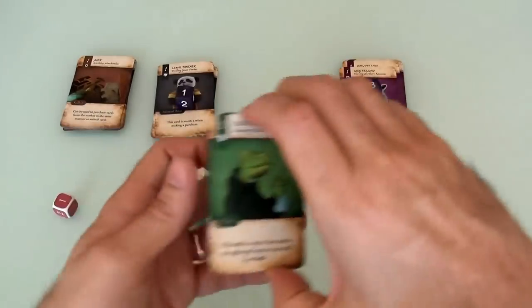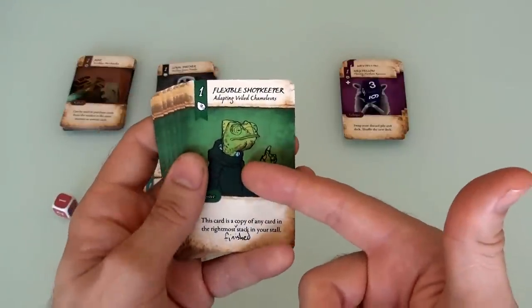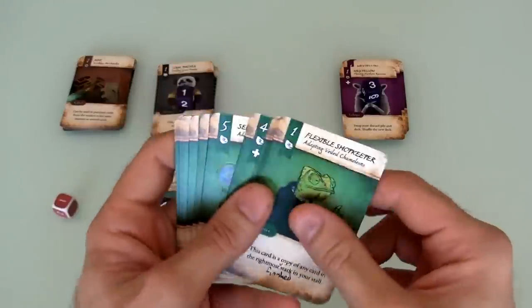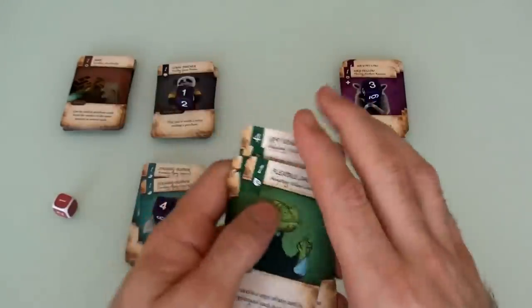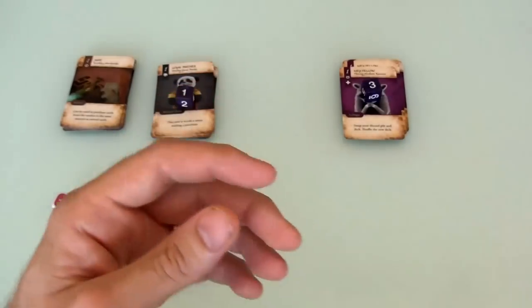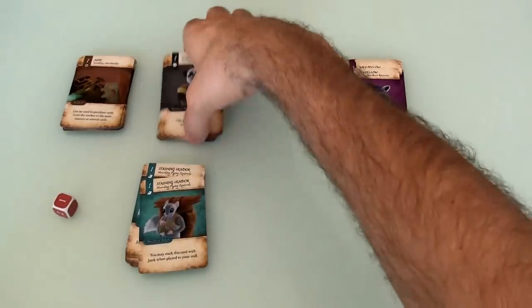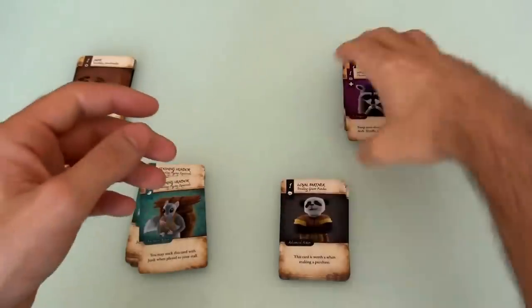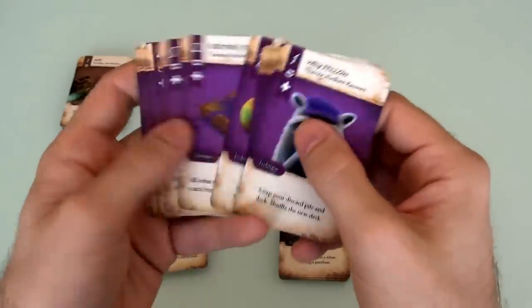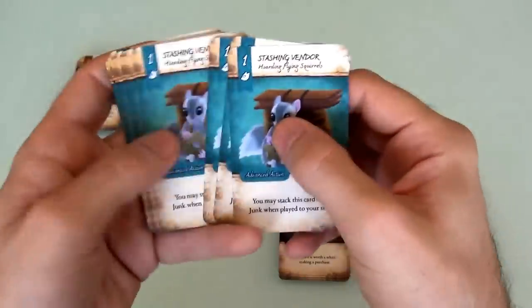We're also not using the chameleons — honestly I don't mind, because this is the most complex deck. The rules even suggest in your first few games, don't play with them, because all of their abilities are about duplicating the abilities of other cards, so you can get really complex combo chains. Today we'll be playing with the pandas, who are good at manipulating the marketplace; the raccoons, who steal from each other; and the squirrels, who help you be more effective at building your own merchant stall.